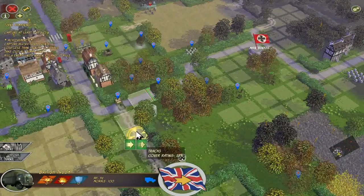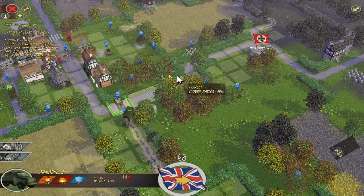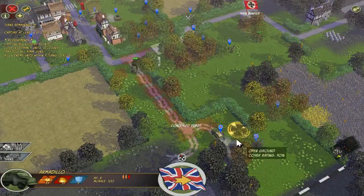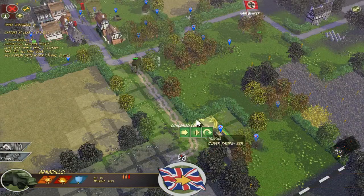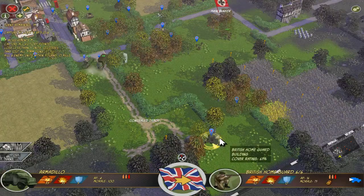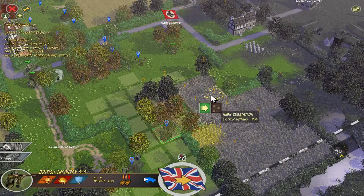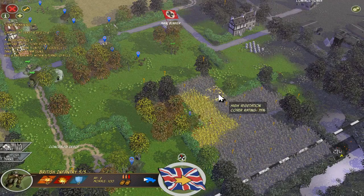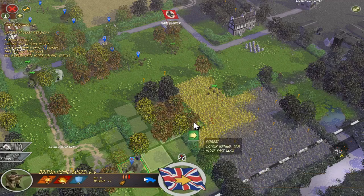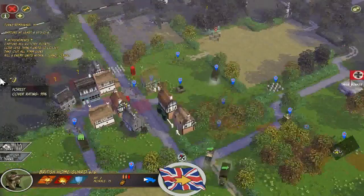The British truck is not of any use here, so we just move it back. The armadillo could shoot at the bunker from here — but actually it can't. So I think we just put it in here. These units — I don't think anyone has spotted them yet, so we move in quickly with the British infantry and the home guard. That looks pretty neat. There are German units — do we have any nice units to take care of them?